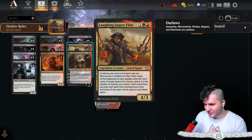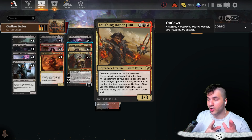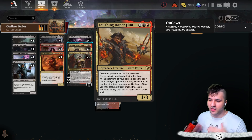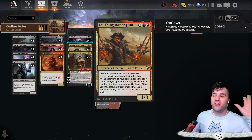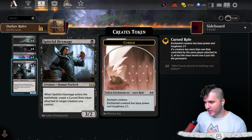We're bringing it back and taking it a step further, putting it into the outlaw stuff. If you notice, Laughing Jasper Flint — creatures you control are mercenaries in addition to other types, so they are going to be outlaws. At the beginning of your upkeep, exile the top X cards of a target opponent's library, where X is the number of outlaws you control, and until end of turn they can cast spells from among those cards in any color.